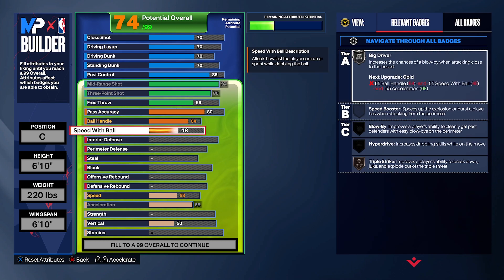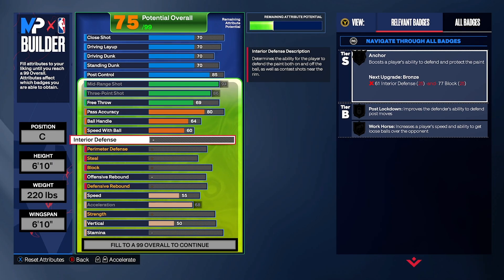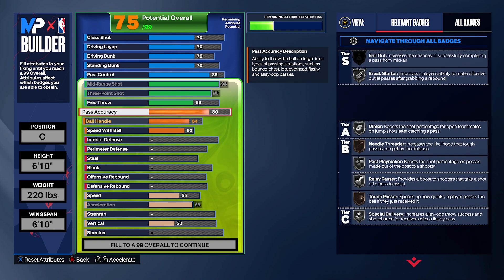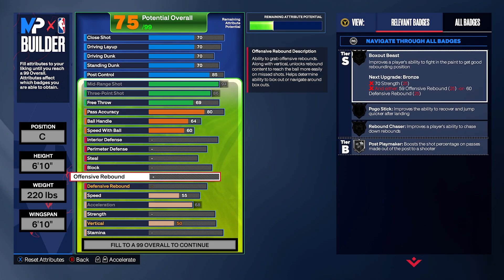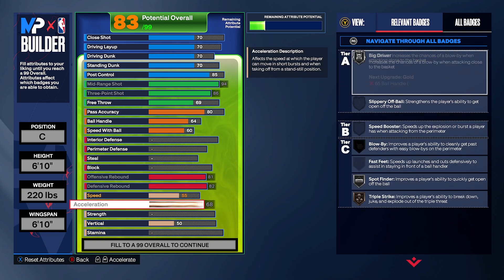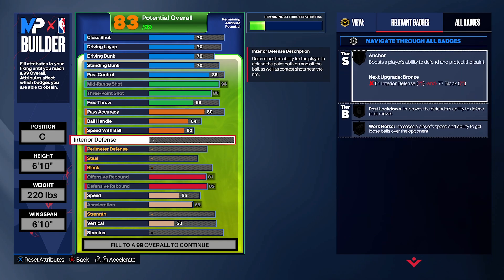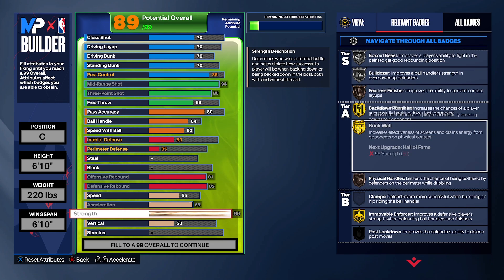Speed with ball at 60 — big driver will be unlocked, which I'll explain why you need. Big driver increases the chance of a blowback when attacking close to the basket, so if people are playing you tight you can use that big driver badge to go for a driving layup or driving dunk. We'll also get contact dunks. For rebounding, as a popper you need to rebound, so max out both offensive and defensive rebounds. Max out strength right now, and we'll have interior defense too.